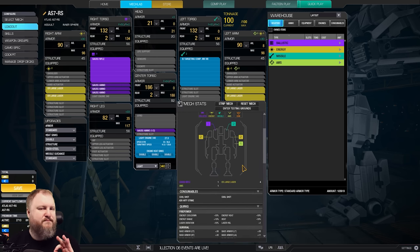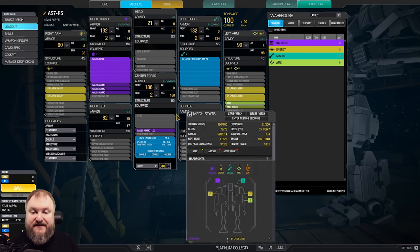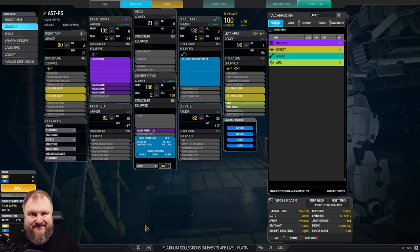Let's have a quick look at the quirks — these are always very important. If you skip through the builds, always make sure you catch the quirks part. 10% energy cooldown, 10% energy range, 10% heat, 10% energy heat — so 20% heat on our lasers — and 10% laser duration. Large laser, ER large laser: heat scale limit plus one. So you can alpha strike this without ghost heat. Zero ghost heat.